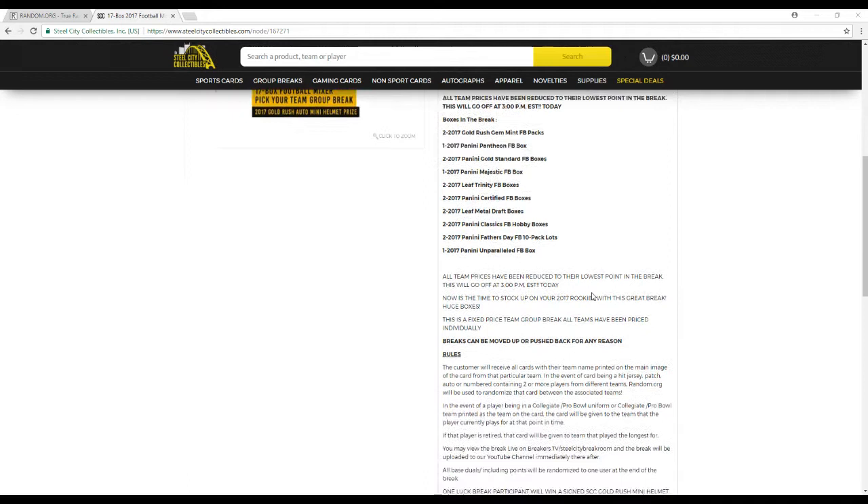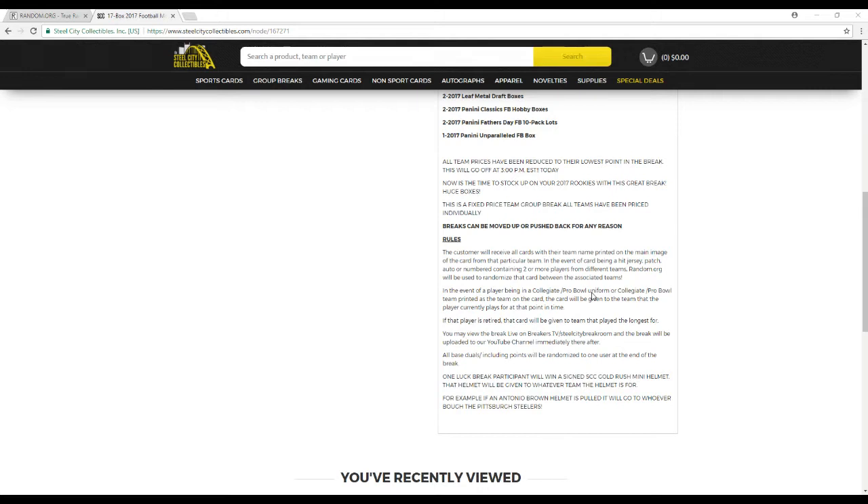This is a fixed price team group break. All teams are priced to stay on individually. Customers receive all cards based on the team on the main edge of the card. In the event of a hit — jersey patch, auto, or numbered card — containing two or more players from different teams, random.org will be used to randomize that card between the associated teams.